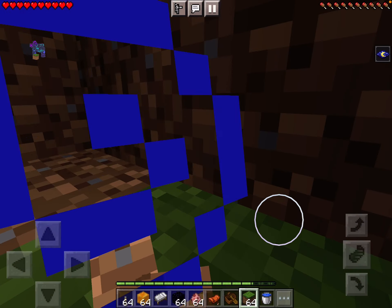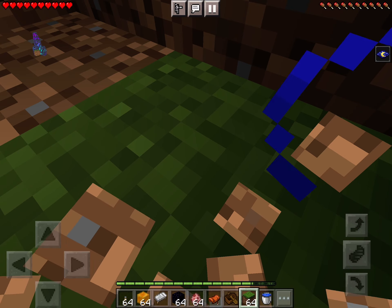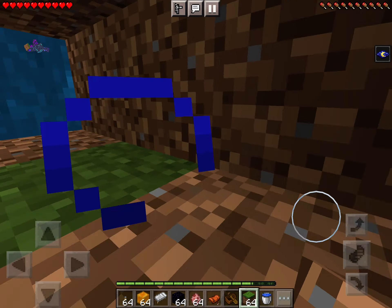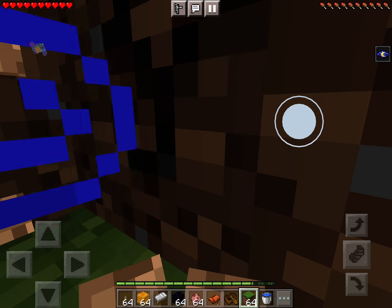I found a way to actually make a crawl space in survival, but you're not actually in water. It's true, and you can crawl. This is Pocket Edition only — no trap doors involved. This is super easy to do, so let's just get straight into the video.